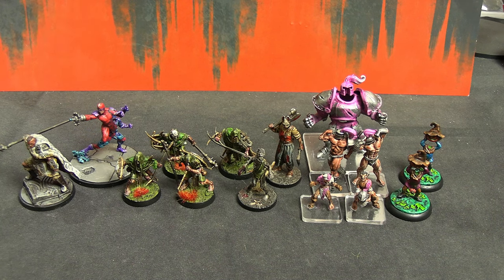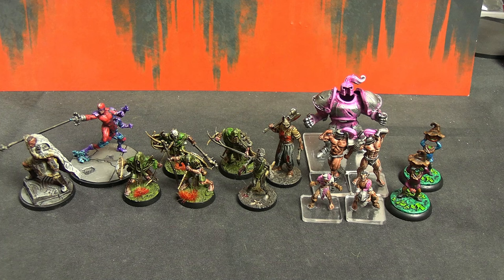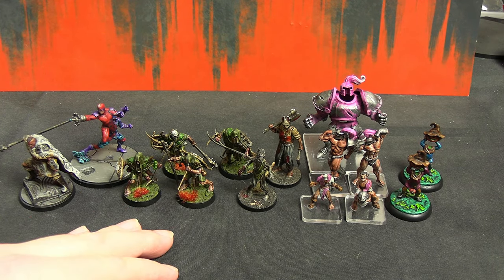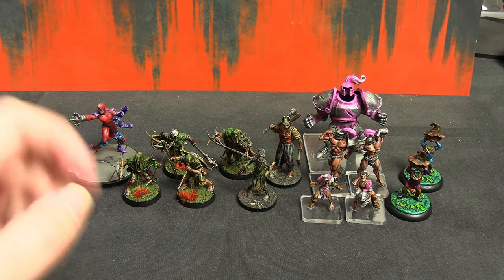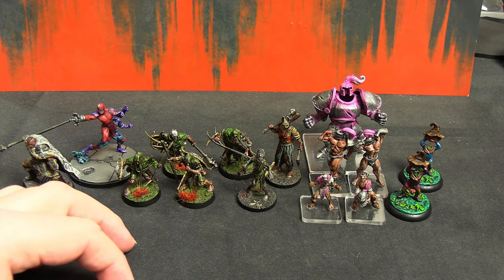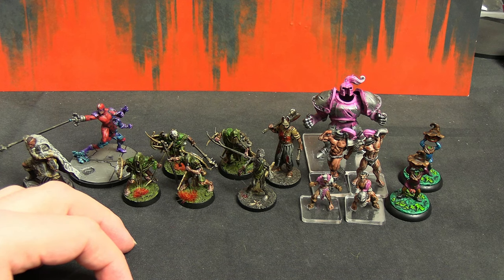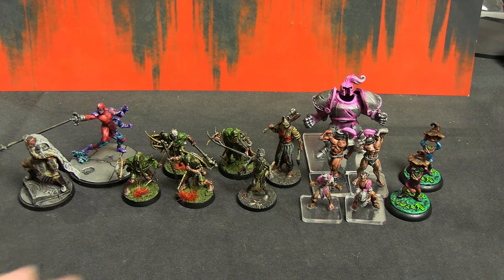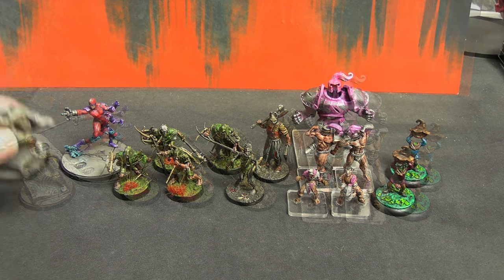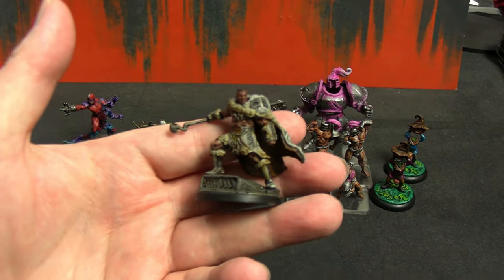We have some Marvel Crisis Protocol on the left. For the first time in literally months — definitely this year — we have some more Warhammer Warcry slash Age of Sigmar, some Dead by Daylight the board game, an entire team for Rumble Slam called the Knights of the Squared Circle, and then a little bit of Batman the miniature game, just because I was in the mood to paint spooky pumpkins.